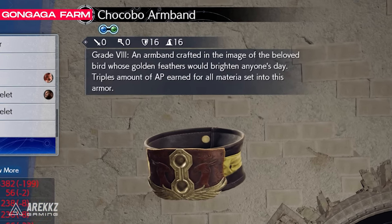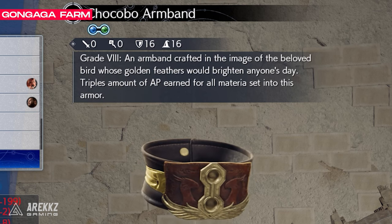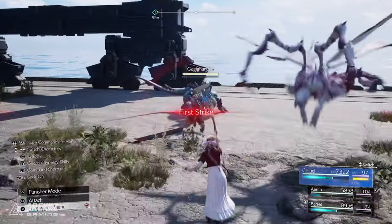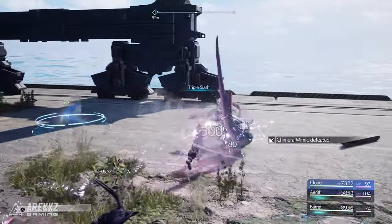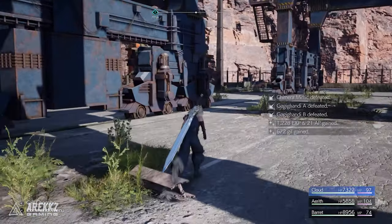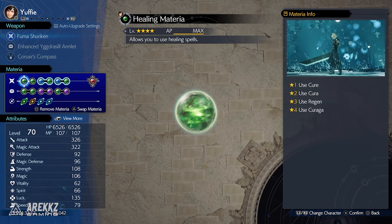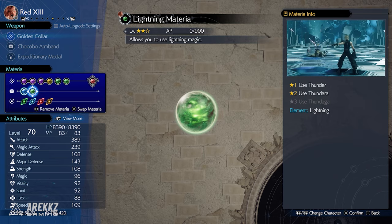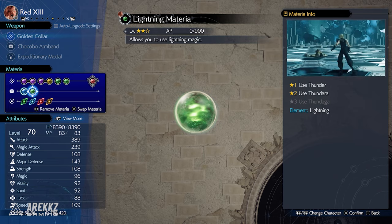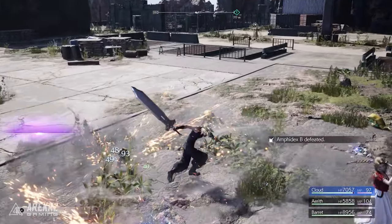Now let's talk about where you should actually farm — we have 2 suggestions: one that's easy to do in the mid game in Gongaga, and another that will be unlocked later in the combat simulator. I personally levelled up all of my materia in the Gongaga region farm. It's easy, fast, repeatable, great for maxing things out with very little effort, and you can chill out while doing it. All party members will gain XP and AP if they are active characters in the chapter you're playing, so you can literally slot in all of the materia you want to level up on your non-party members and they will start gaining AP as you farm. With this in mind, I use the Chocobo Armband on Red 13, who isn't in my active party, and he will still gain the AP bonus of AP up and the Chocobo Armband even though he's not in combat.